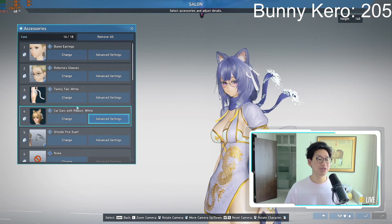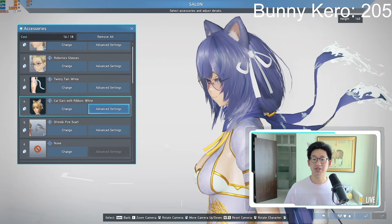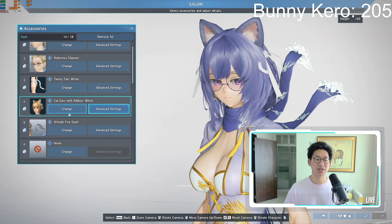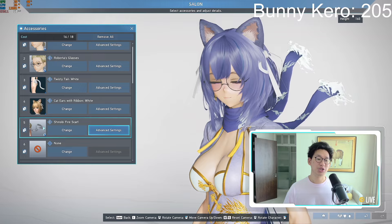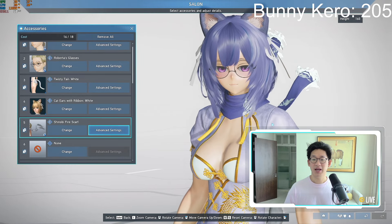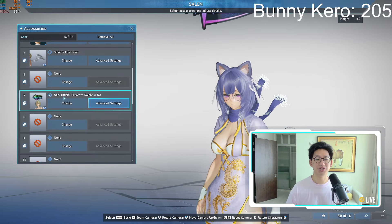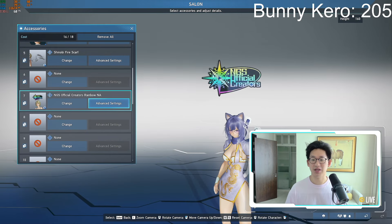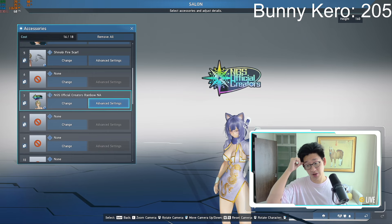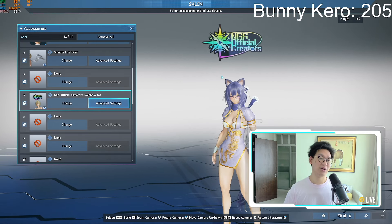As for the Neko ears themselves, it is the cat ears with ribbon white, which is why I have these little white ribbons — they're part of the cat ears. We also have the Shinobi fire scarf, because you guys voted for this, and I do like the scarf. And of course, we have the NGS official creator tag, because I need people to know that it's me so that people who try to impersonate me to scam other players don't get away with it.